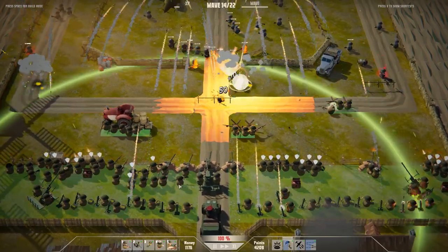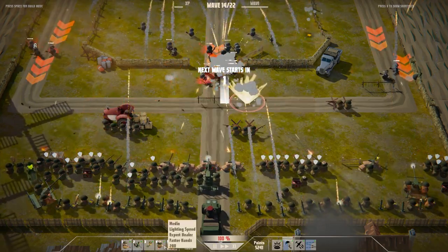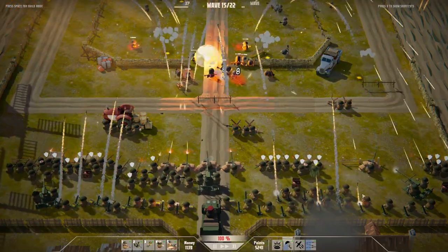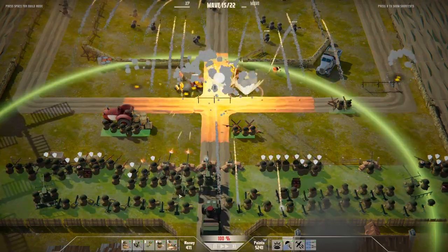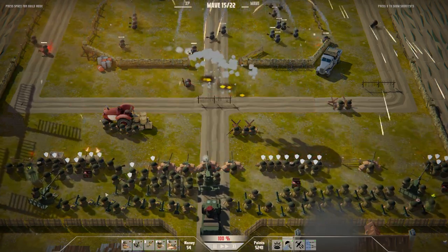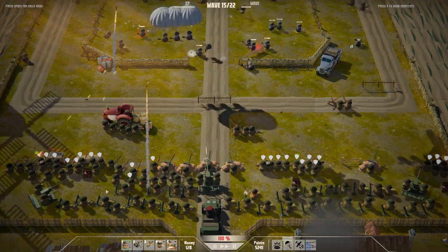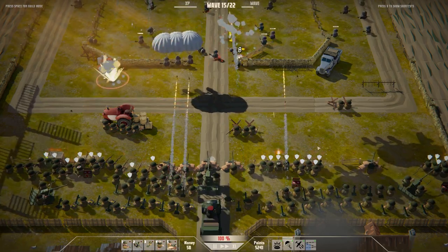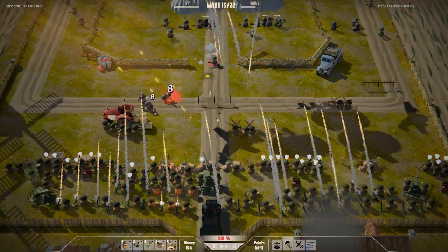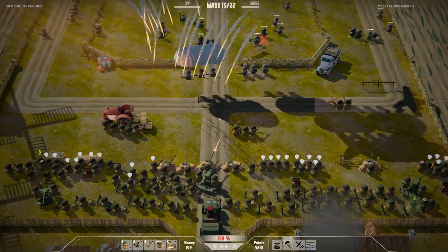Maybe I'll just try and add more regular troops — they really are very, very cheap. I mean, we just have waves and waves and waves of mortars here as well. I probably shouldn't underestimate the amount of damage that mortars are doing. Given that I've got all this extra money, I think I might just take the opportunity to spam down as many mortars as I possibly can. Things are going pretty well — I feel like maybe things are going a little bit too well.